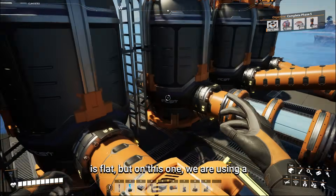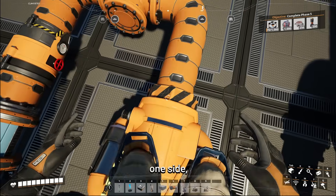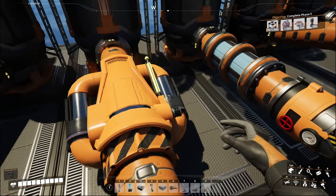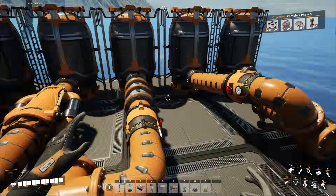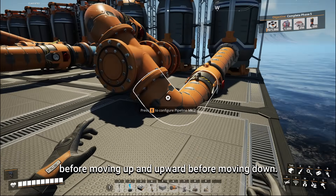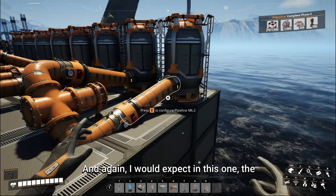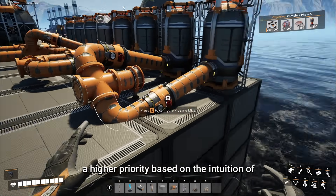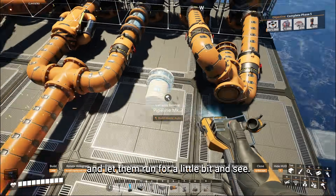This third one is flat, but we're using a pump to generate additional head lift on one side, which seems to also generate additional pressure, so I would also expect the first tank to be the higher priority. In our fourth configuration, we again have a downward drop before moving up and upward before moving down, and I would expect the lower entrance to be a higher priority based on the intuition of pressure. Let's go ahead and connect these up and let them run for a bit.